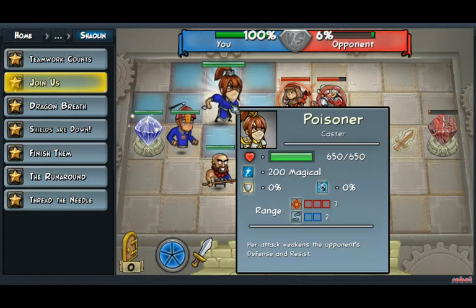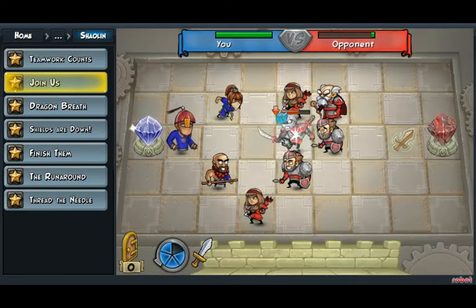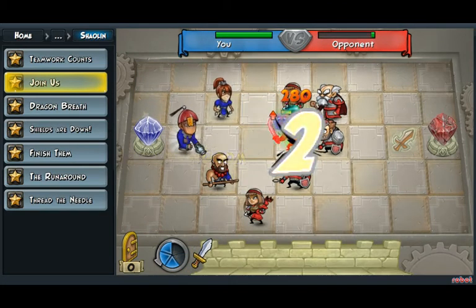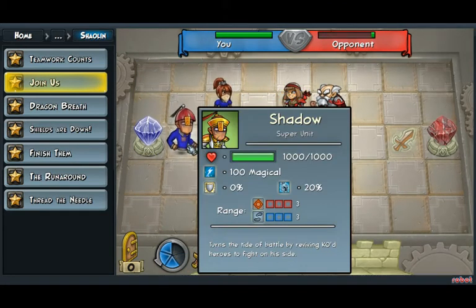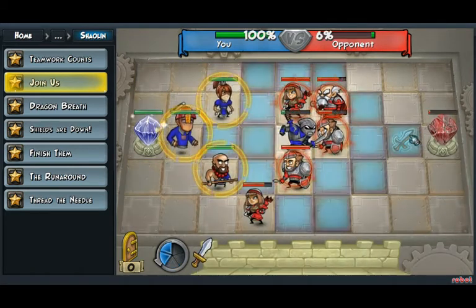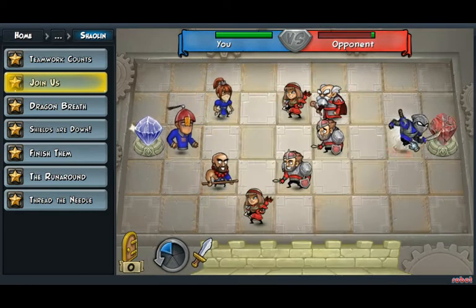To do this, we will use our poisoner to attack the ninja, and our shadow to attack the ninja. We will then use the shadow once again to resurrect the ninja and bring him on our side, then move the ninja to this power boost.